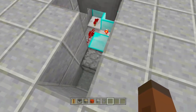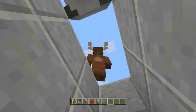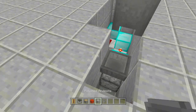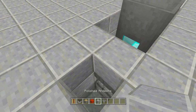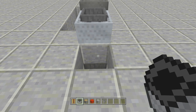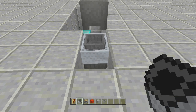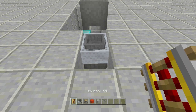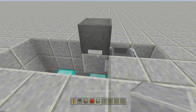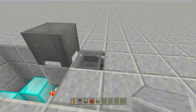Now it's time to hook up the rest of the trash can. Go into sneak/crouch mode and place a hopper right on top of the dispenser. Place a block right above the hopper, place a rail on top of the block, then a minecart with a hopper on top of that. Go ahead and break the block so the minecart falls into place.